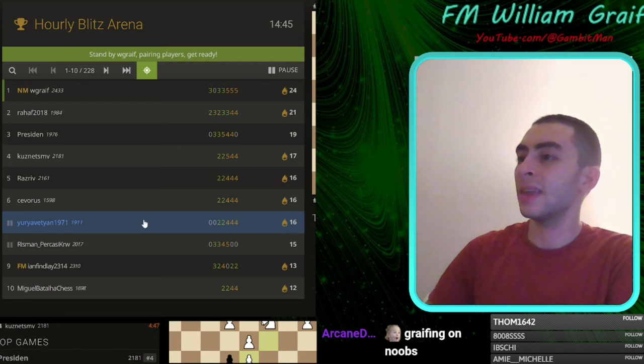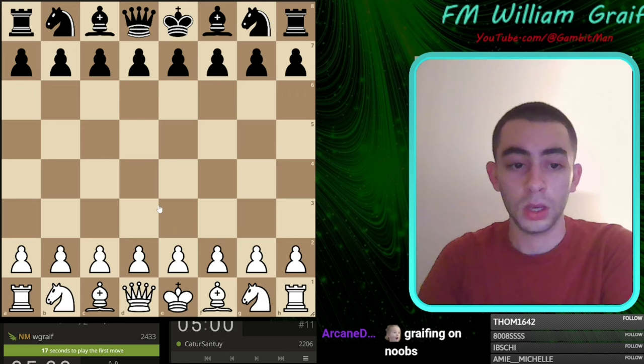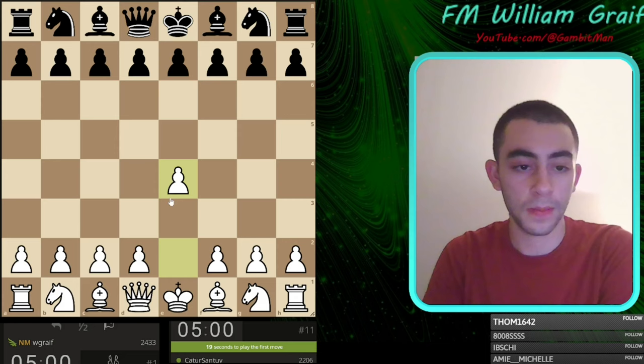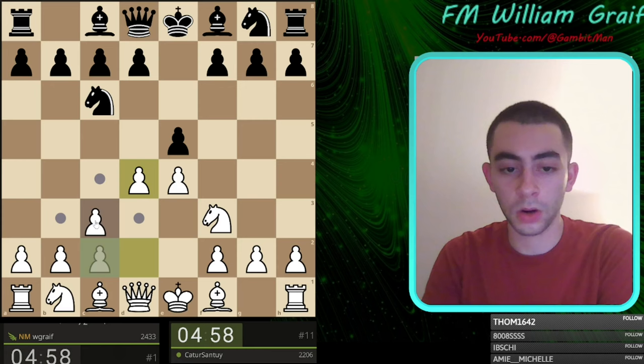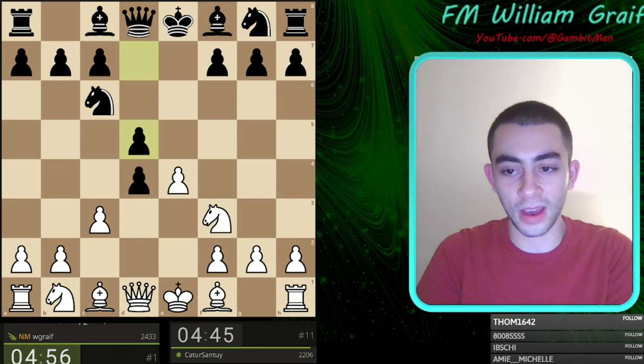That was a pretty instructive win — that's how I like to win. I like to control the position and then have an attack that comes from really good control. Berserking is really not necessary since we're tops in the arena and on a streak we'd be risking. Let's play a Goring Gambit and keep it rolling. I kind of have something for everything — I may link the London to crush 9000.